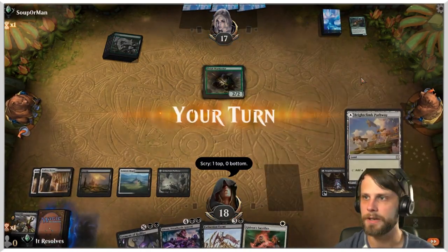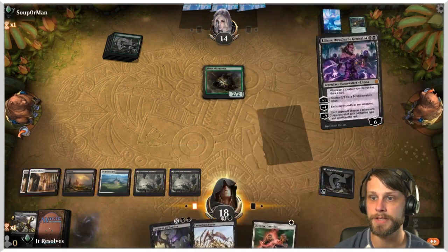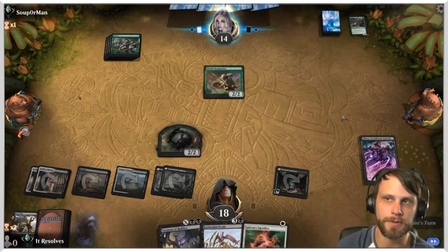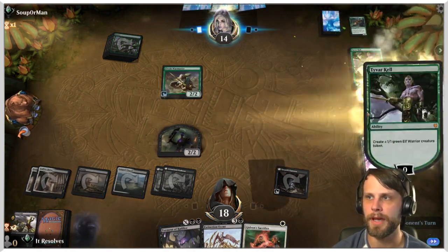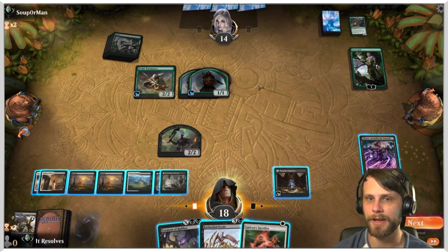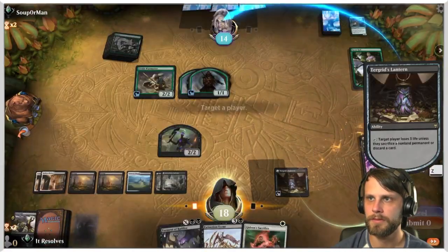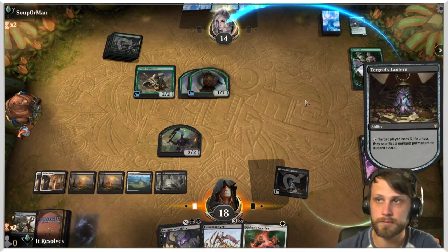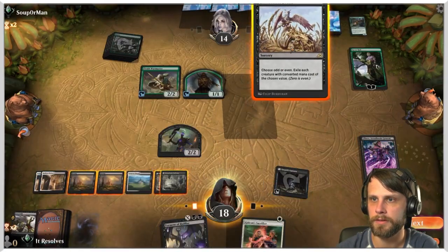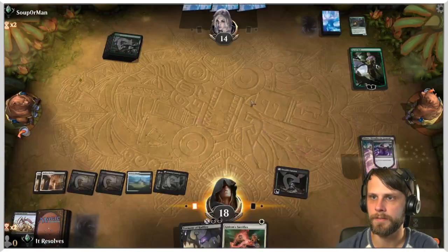Let's Lantern them — they're gonna take it. We're gonna get Lily down and I'm just gonna plus up here. I'm not worried about the threat to Lily since they had no mana to flash anything in. We can sweep all of this. Let's Extinction Event for even — get all of these out of here.